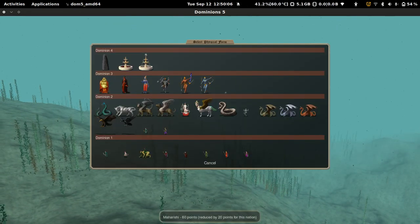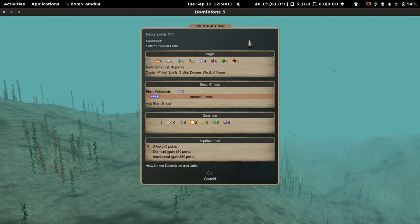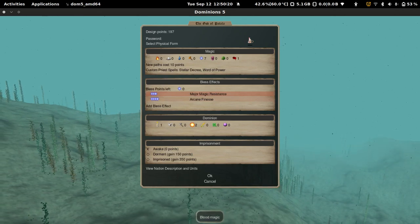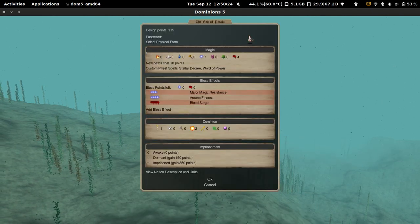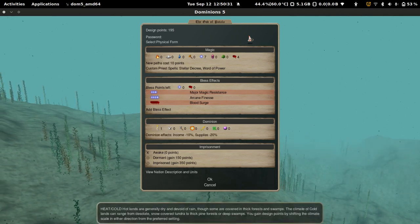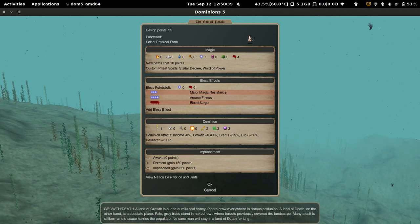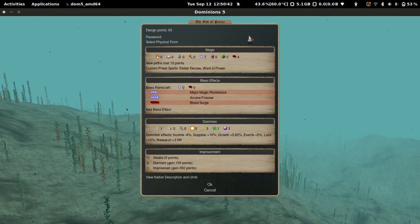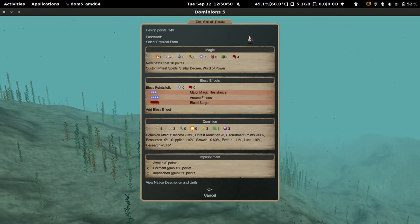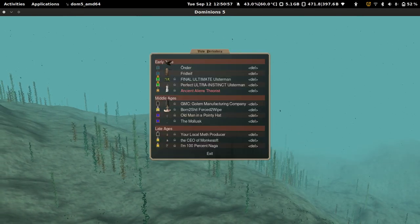Let's look at two possible builds. The build I'm currently using in my online game has arcane finesse and magic resistance. I also took some blood for blood surge, then had some points left over — I went heat zero to get some extra points, went dormant to gain more points, and took high paths. I went maybe three turmoil or so, then a pretty low dominion score. Let me exit out and look at what I actually did for this god.